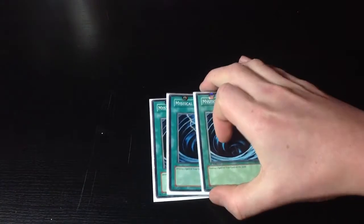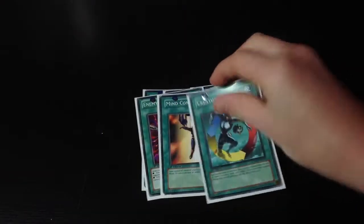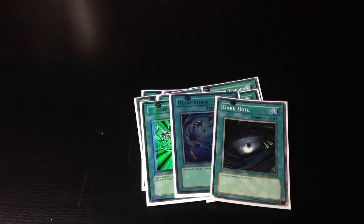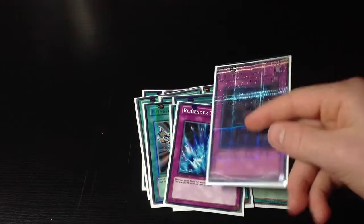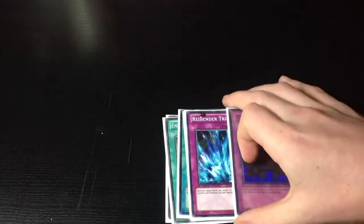Let's move on to the spells. I've got 3 MSTs because you need it. I like this 3 enemy control, micro and creature swap, just controlling your opponent's monsters. Monsterborne, heavy storm, dark hole, and the one different card is 1 Sanctuary in the Sky just for random stuff - I never just had gain advantage because of this, but it could have been good. And then 1 Tarantula, 1 Royal Decree just for some different stuff. The Royal Decree worked okay, and the Tarantula was just normally good.